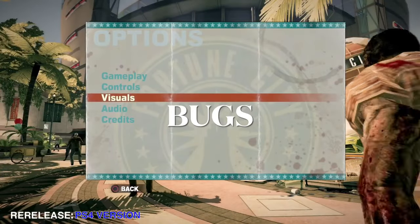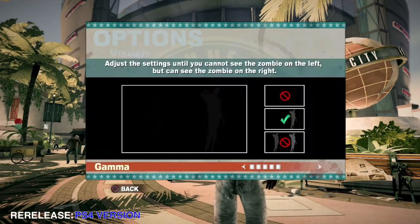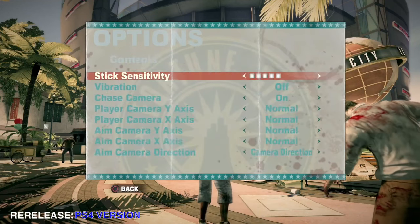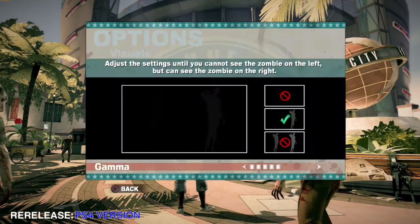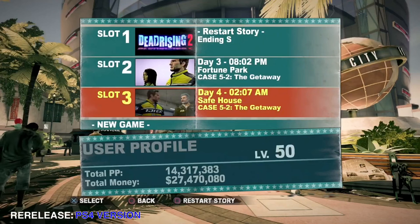Now here are the bugs. The PS4 version has more bugs than the Xbox One version, so I'll start with the PS4-exclusive bugs first. In the PS4 version, on the save file select screen, your username doesn't show up under the user profile text.